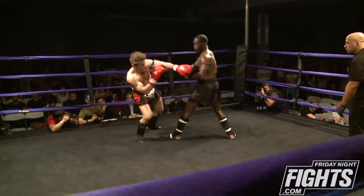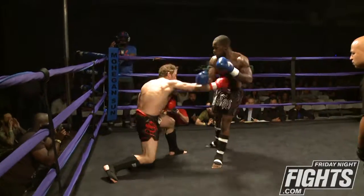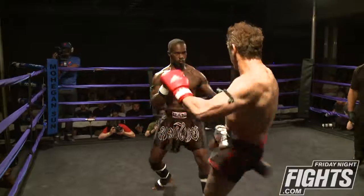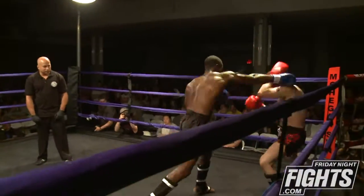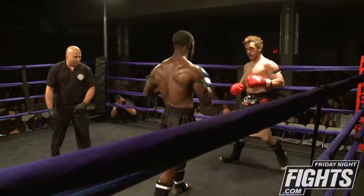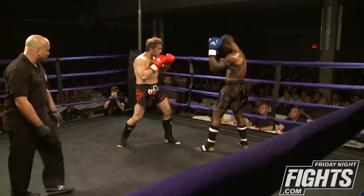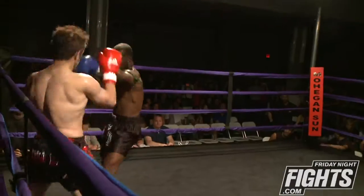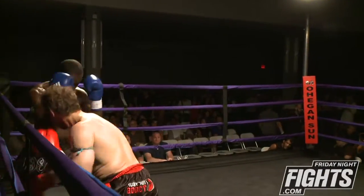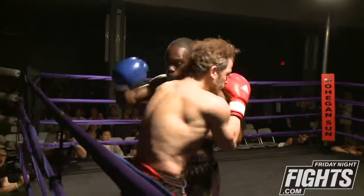Beautiful body kick there. Will Mack really using his hands. Sergio was trying to use his movement — nice slip and evasion to the side and goes to the body of Mack. I see Will loading up his punches, really trying to go for some heavy hands against Sergio. Sergio looking for that body shot, Mack going through the guard.